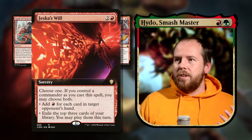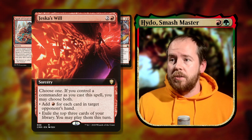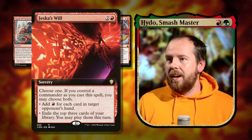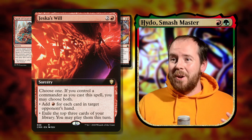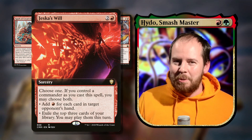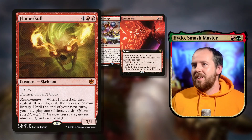Then we have Jeska's Will — three mana sorcery. Choose one, and if you control a commander you may choose both: add red for each card in target opponent's hand, or exile the top three cards of your library and you may play them this turn. Note it says 'play' so lands can also be played. This generates so much mana and advantage.